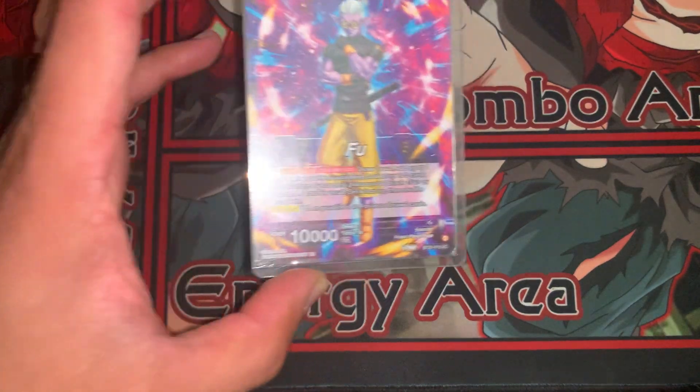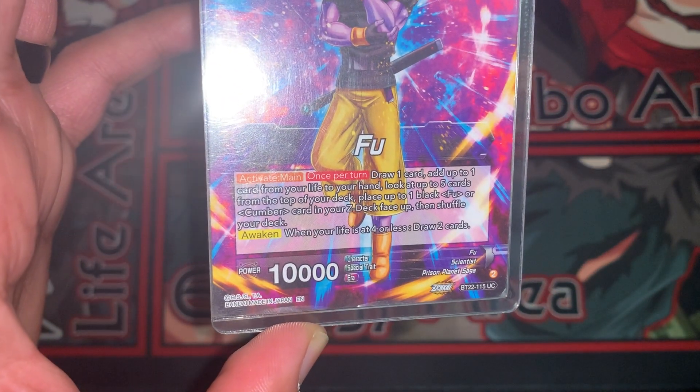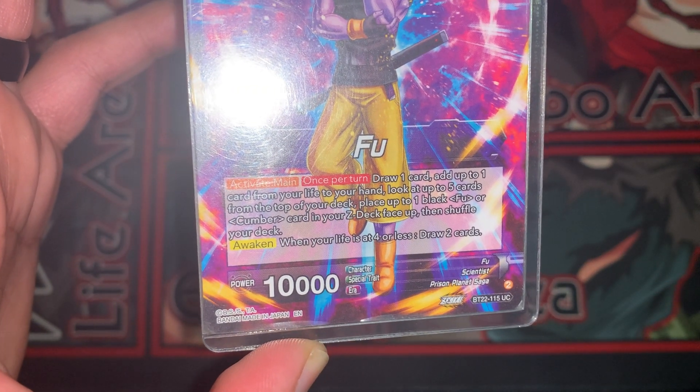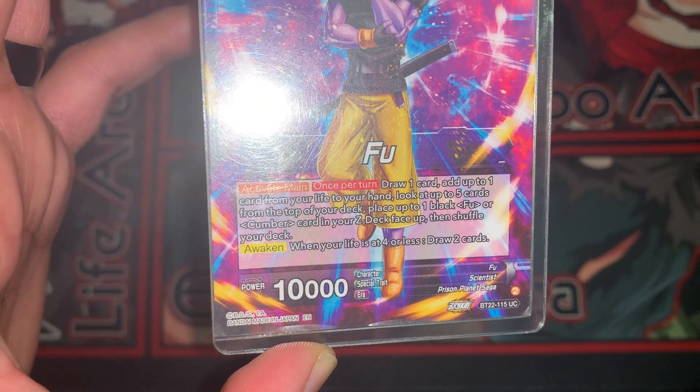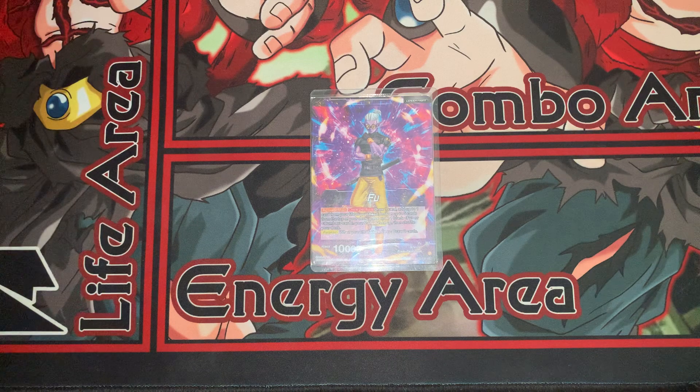The deck has self-awakening and draws a card, so we can basically plus two for nothing. We control our awakening, which is awaken at four or less — draw two — which is actually kind of nuts for the deck. The activate main also lets you look at the top five cards of your deck, place one black Foo or Cumber card in your Z deck face up, and shuffle. So turn one you're plussing and setting up your deck strategy.